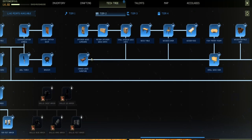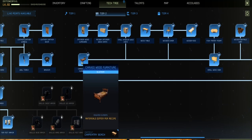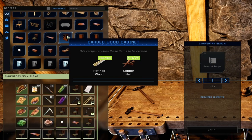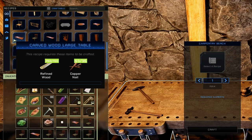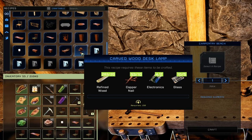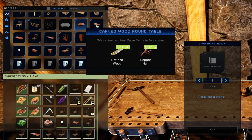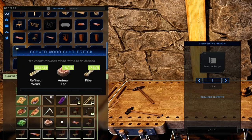You have to have carved wood furniture unlocked to make carved wood furniture — pretty much all the new items are locked behind that. Then head over to your carpentry bench and you'll see the new items: the carved wood round table, the carved wood table, the carved wood large table, the carved wood chair, the carved wood wall shelf, the carved wood desk lamp which requires 150 power, and the carved wood candlestick — all seven new items.